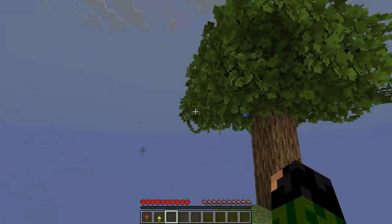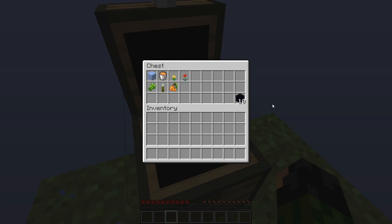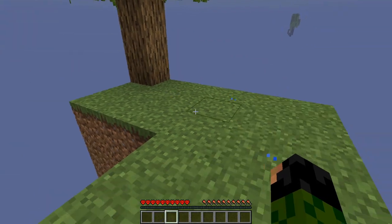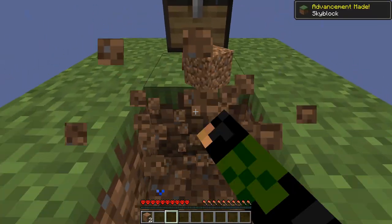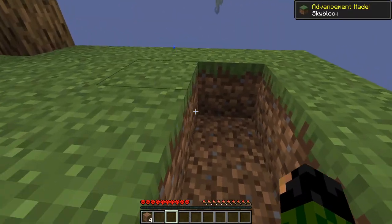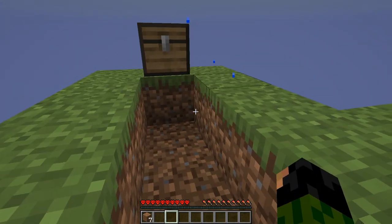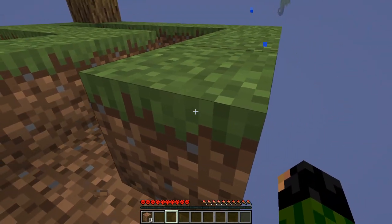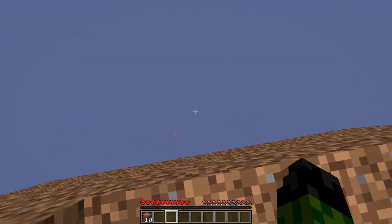The first thing I need to do is try and safely secure myself a sapling, so I think I actually want to expand the platform a little bit. This is all of the supplies we're given to start off with, but I'll come back to them later. For right now I need to just make this a bit wider. If you've never played Skyblock before, something that is very important to note is dirt is incredibly valuable. I don't think we're going to get any more dirt than what we have here, so I really don't want any of these blocks going over the edge, because I'll never see them again.